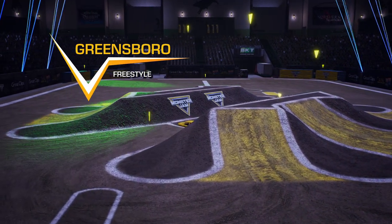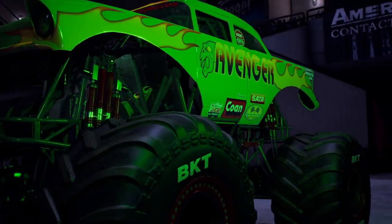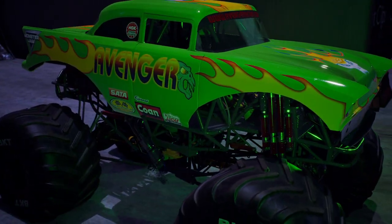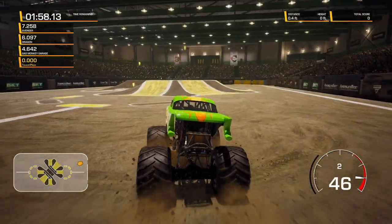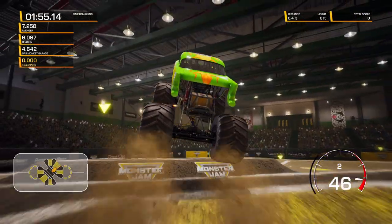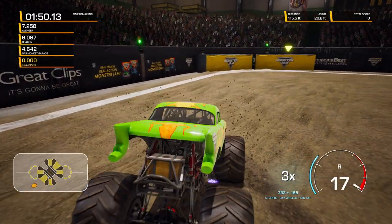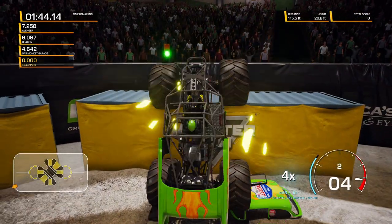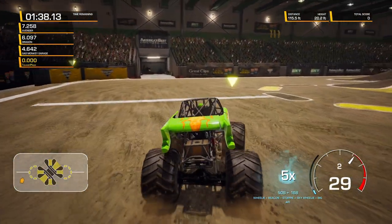Let's try freestyle here in Greensboro. Maybe I can do a little bit better here. That's so cool looking with the green light on it. Three, two, one, go. Perfect start. Let's see if we can get a good big air jump here. No backflip though. Nice stoppie. They did give me a stoppie, that's good. Come on, let's get some good — man. This is horrible right here. I don't know what the deal is, it's not a good spot for a backflip.